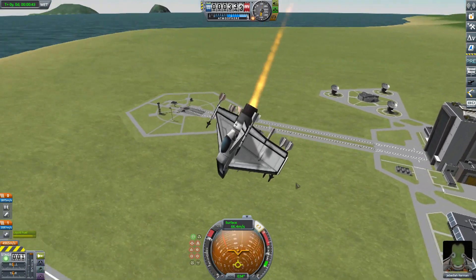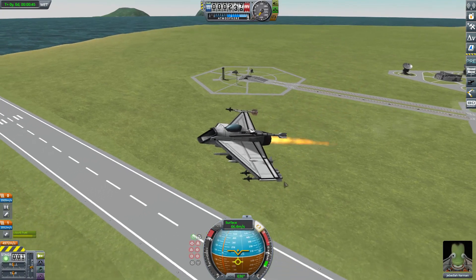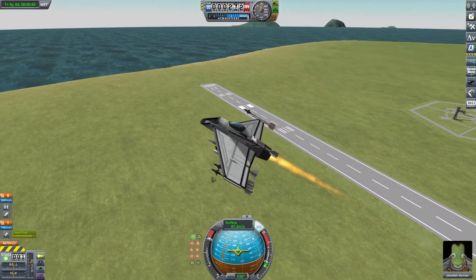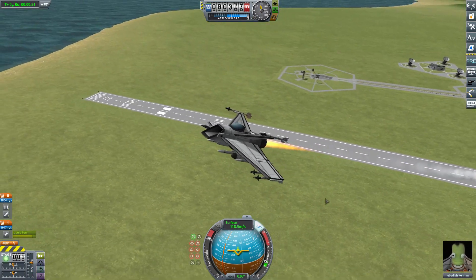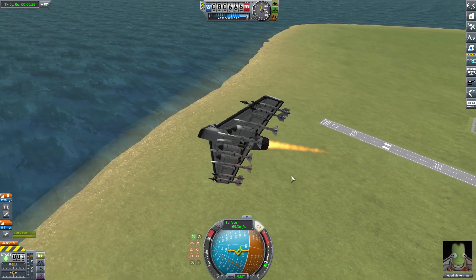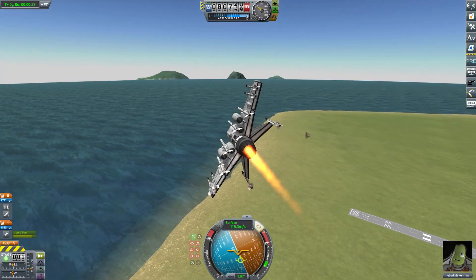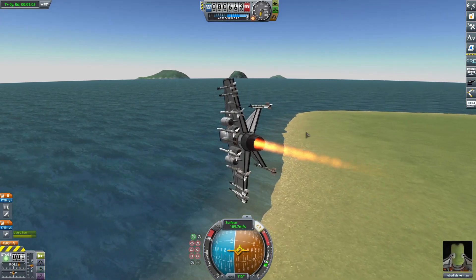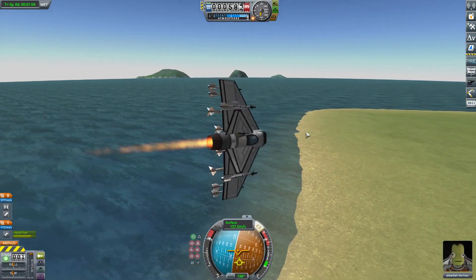BD Armoury introduces a couple of interesting new engines in the 1.25 metre size. There's the Saturn engine which we'll be taking a look at mainly. We might get to see the Cheetahs as well, which is another interesting engine option BD Armoury introduces. Let's get to the space plane hangar and see if we can give the Tiger Tail a little bit of an upgrade.